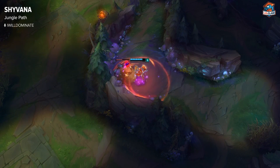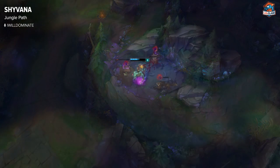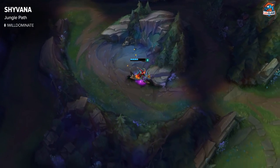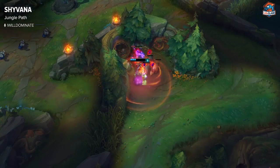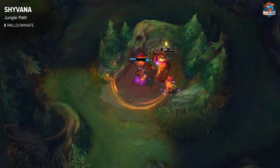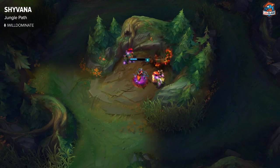On Shyvana you want to start at Gromp and do a full clear without doing the blue buff, because blue buff isn't important early on Shyvana. This will get you to a fast level 3 and a couple of experience points from level 4, then you back and do the same path again this time including the blue buff. You essentially farm eleven camps in your first clear and that's how you get your power farm jungle path going.